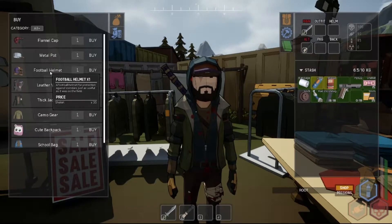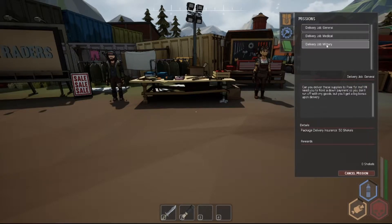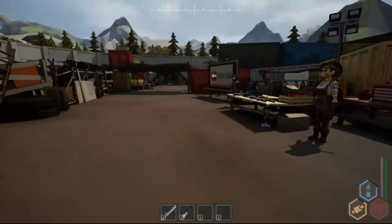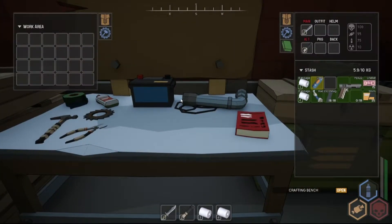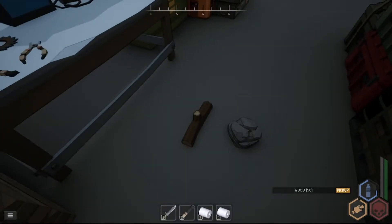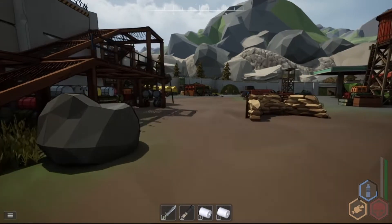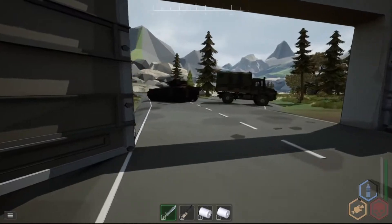Currently the items are pretty cheap — there's cosmetic items, backpacks that increase your inventory size, football helmets that increase your armor, all kinds of good stuff. If you click the little book icon you'll see there are plenty of jobs for us to do, so it's probably best we visit all of the NPCs to see what missions they have. There are also crafting benches to use while at the settlement, and some wood and stone to get started. Looking at our inventory we don't have much space, so it's time to head out and find a backpack.